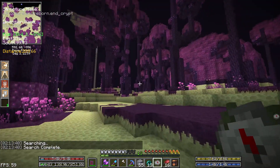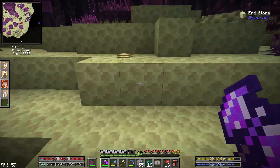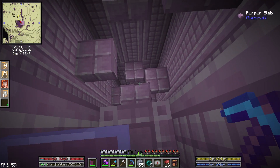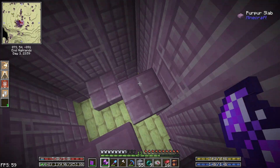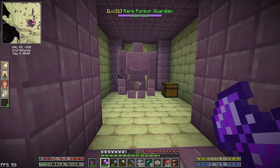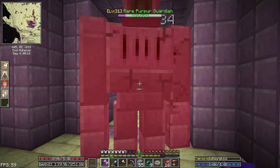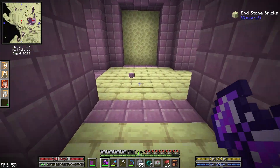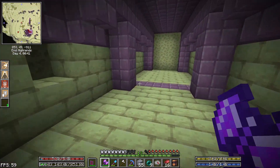We've got an end crypt over here — I want to check this out because this may be where our purple guardians are. These towers might be markers for the end crypt. Okay, so these are structures — maybe this is where our end guardians are at least. Purple guardians — yeah, there's those! Purple guardian used firebolt — we get some common ore.